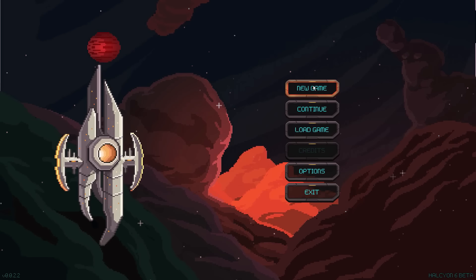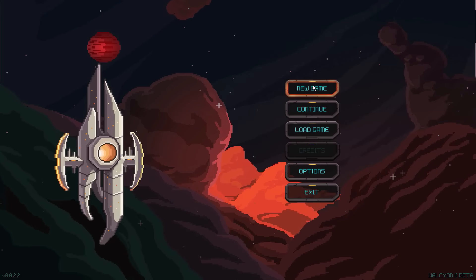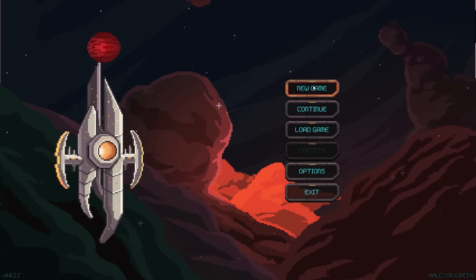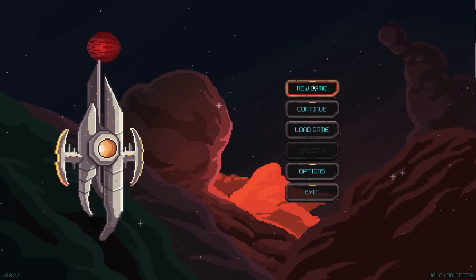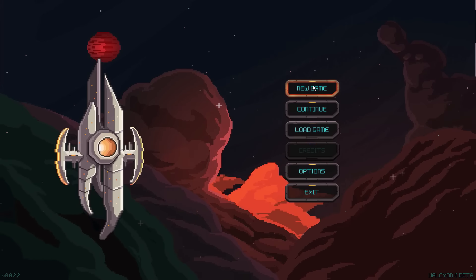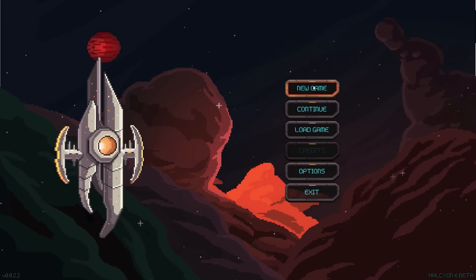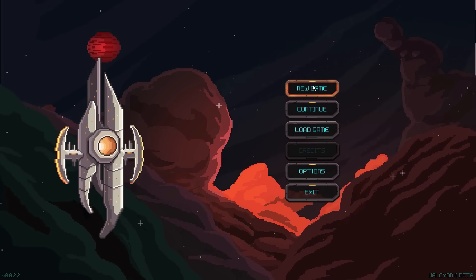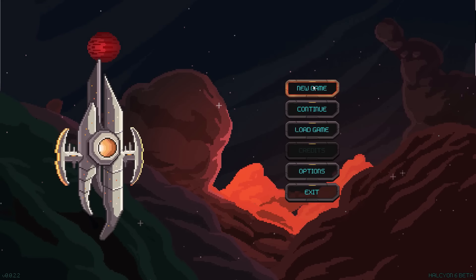What is Halcyon 6 all about? What Halcyon 6 reminds me of is a myriad of different titles put together. There are elements of 4X titles, elements of FTL, and elements of XCOM as well. What's really neat is that even though it has all these small mechanics, there's enough attention to them where it feels like they actually put some thought into them, as opposed to just tacking on an extra feature. There's definitely a lot of attention to these mechanics in this game.